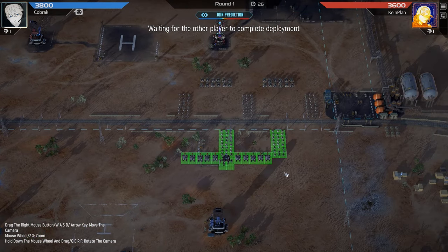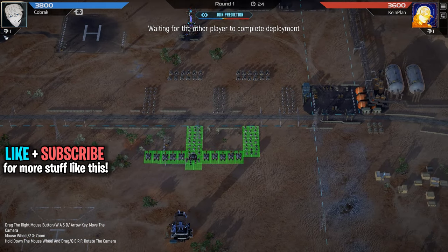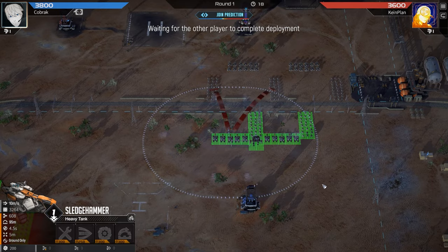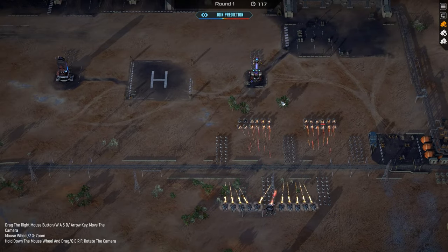Hey, what is up guys, this is Cobb, and oh my goodness — aggro vs aggro. We're playing some speed specialists in this one. Standing up with a whole bunch of crawlers, a couple units of sledgies, which are going to trade quite well into the stangs.